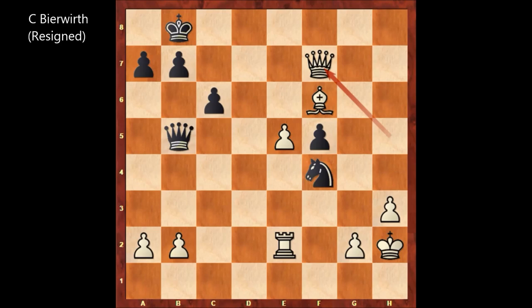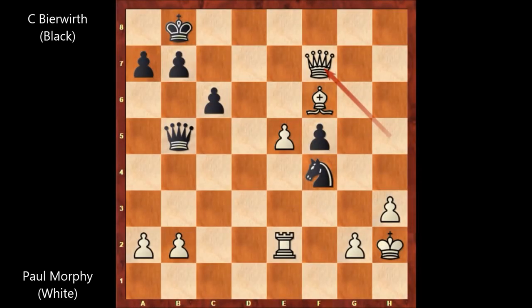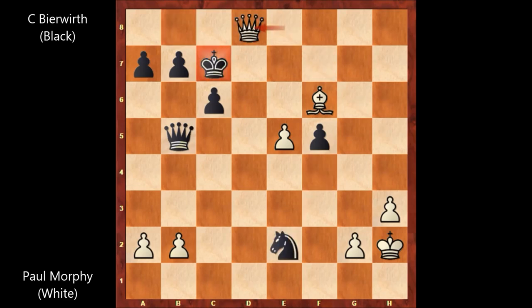Probably after this move, Paul Morphy announced checkmate in two moves, if black captures the rook. Let me show you the possible continuation: queen takes on e2, queen to e8, king to c7, queen to d8 — checkmate. And if knight takes on e2, again we have the same checkmate — queen to d8. So after queen takes on f7, black can't even capture back the rook, and white has the rook. This is completely losing for black, that's why Bierbert resigns.